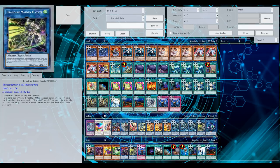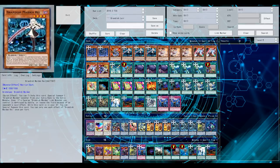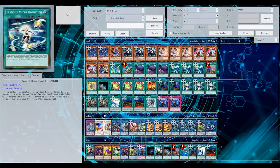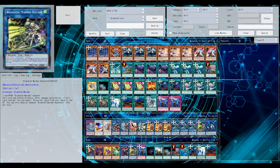It's a pretty much generic link-one monster to get on the field, and already very good with its link marker pointing down - so not giving your opponent the extra monster zone, which is very convenient if you want an extra monster zone for an extra deck monster, giving you potentially two Brandish link monsters on your side of the field.